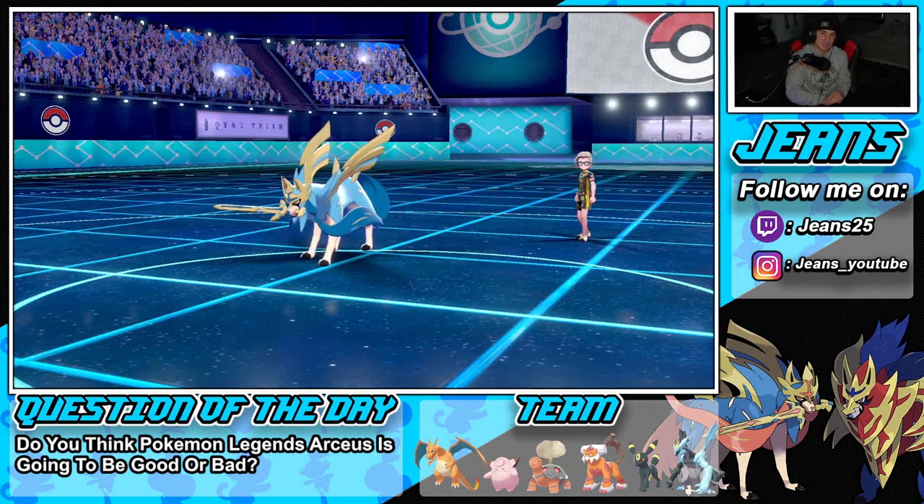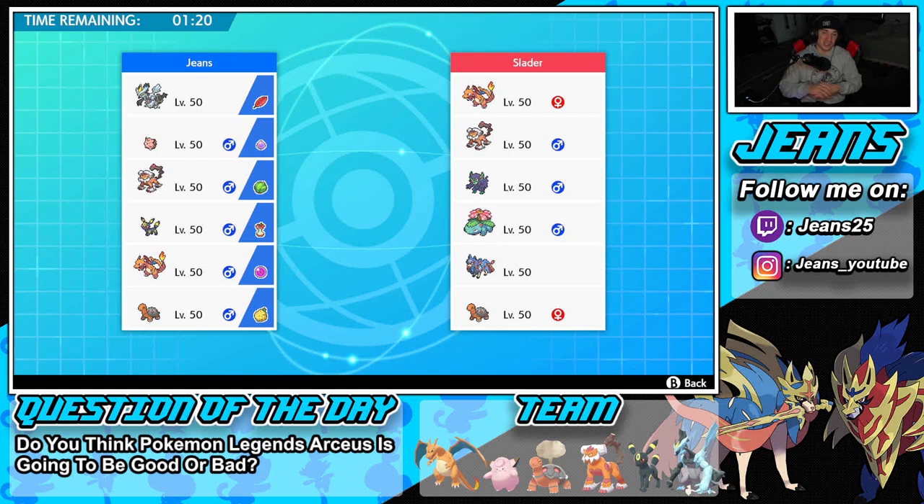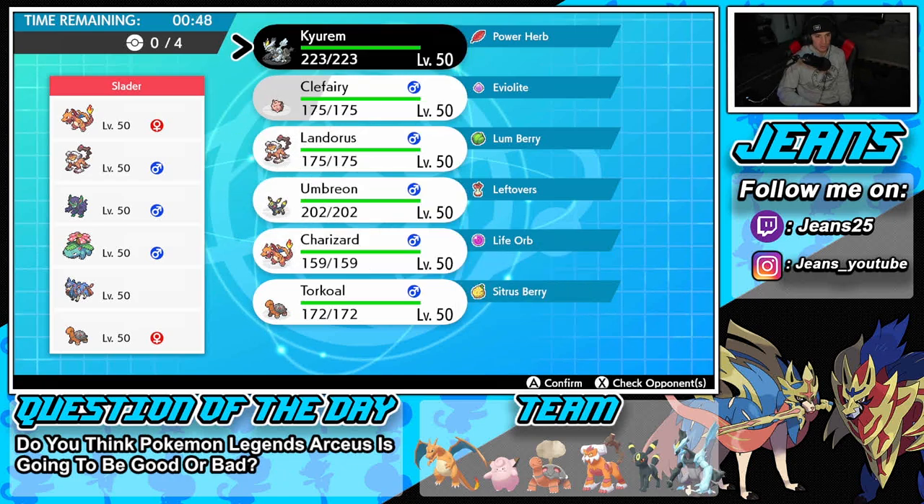Our first battle didn't go so bad overall — we started off very strong with the Charizard and Torkoal combo, but the back end didn't help us against Xerneas. We're heading into Battle 2, looking for our first win. We're going up against a Charizard sun team that also features Xerneas. I think bringing our Charizard without Torkoal is the right call — if he doesn't set sun and brings Venusaur, that's a bad situation for him.